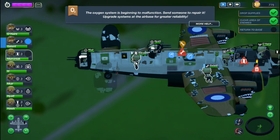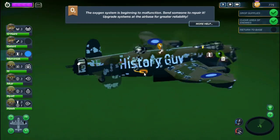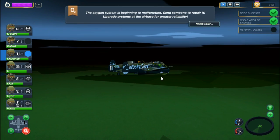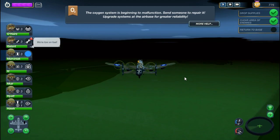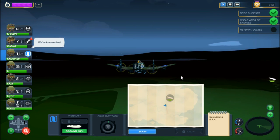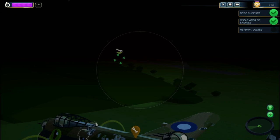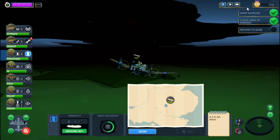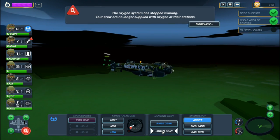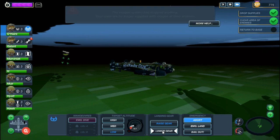The oxygen system is malfunctioning — that doesn't matter, we're just trying to land right now. I had to get my navigator back in position so I could start landing. We don't need oxygen — we're at low altitude here.